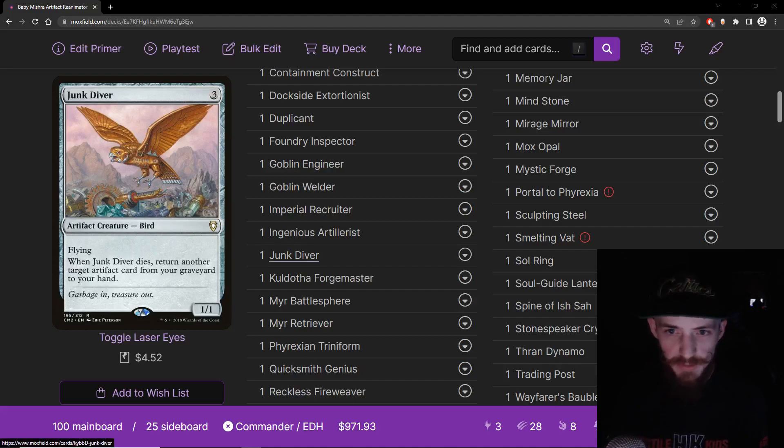Junk Diver — really good utility piece. Three mana artifact creature bird, 1/1 with flying. When it dies, return another target artifact card from your graveyard to your hand. We have a couple of cards like this — they're really good value, letting us toolbox and recover all the big artifacts we might have discarded early to Mishra's effect for mana. We can get them back later as we need them with Junk Diver.